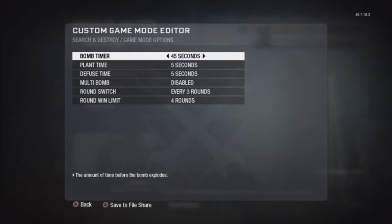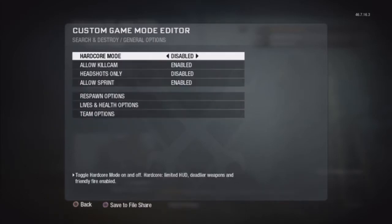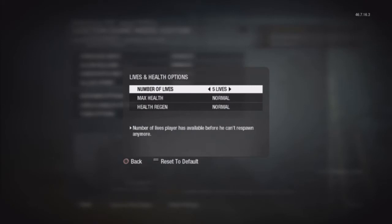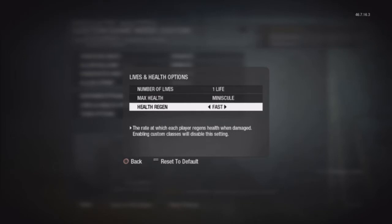For Time Limit, you can put that on Unlimited. You want to go to Game Mode Settings — you can pick all your settings in here. For General Options, this is what you need: you can go into Minuscule Health.